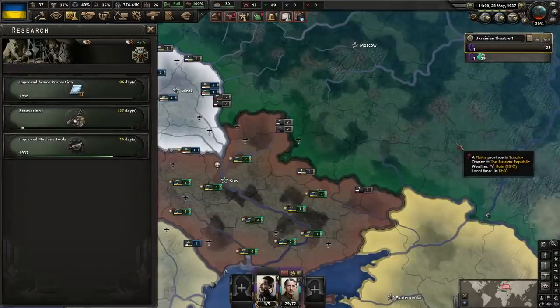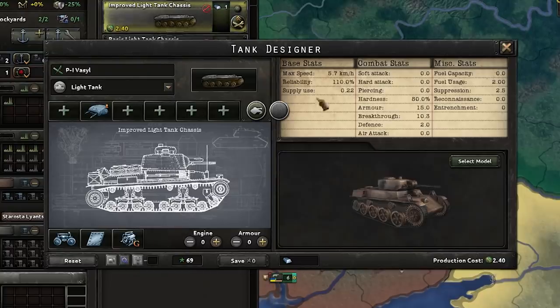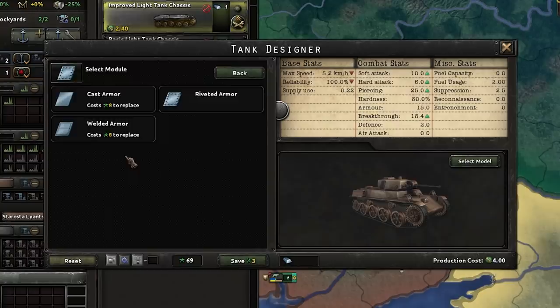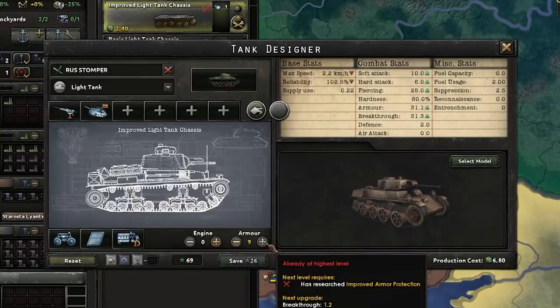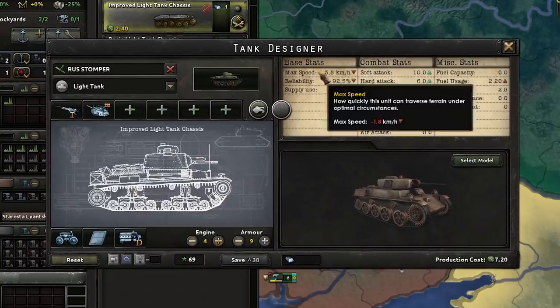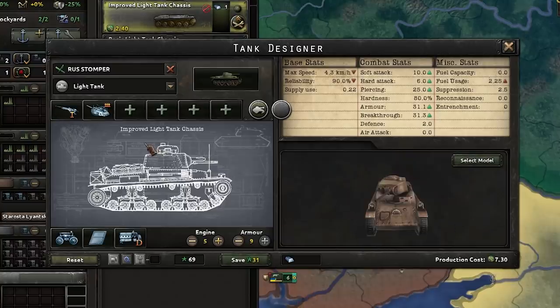Engines done, more armor. Let's make a light tank — light chassis. Give it a cool model. Three-man turret with a small cannon, bogey suspension, welded armor, diesel engine. Whack on as much armor as we can and make it fast enough to go at least four kilometers per hour. There we go — version one. As time goes on, we will add more armor to it, but for now that'll do just great.